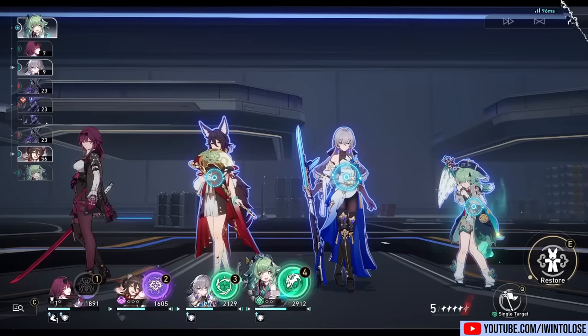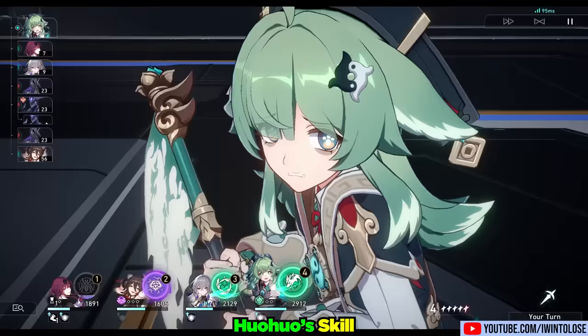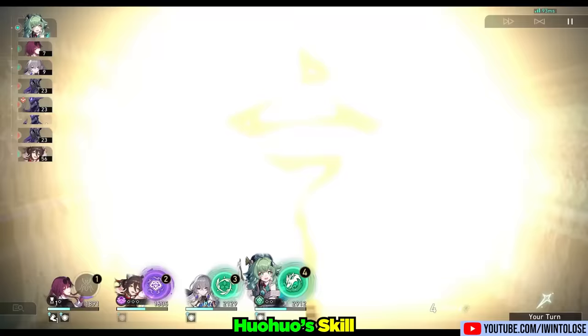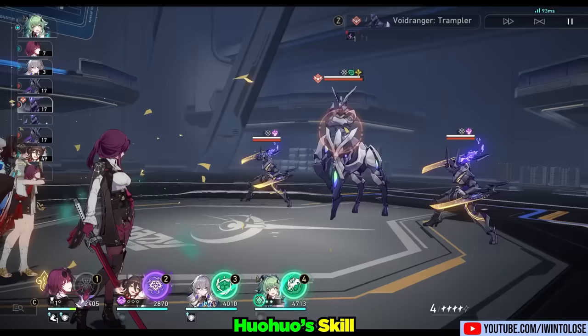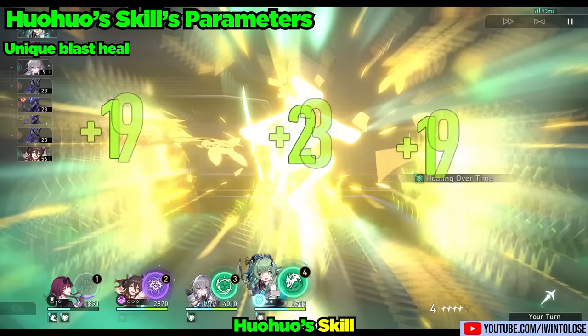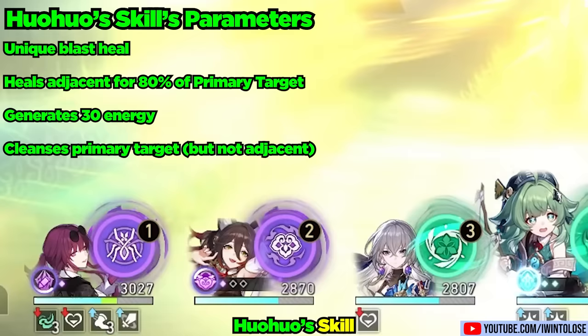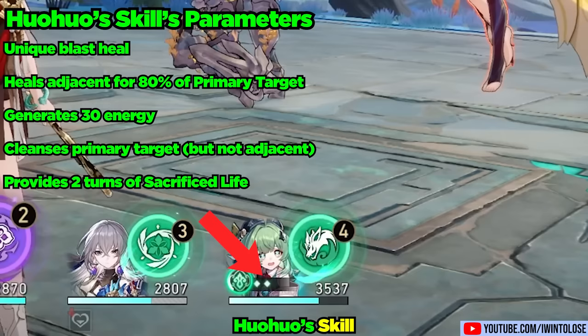Up next is her skill, Talisman Protection. Her skill is a unique blast heal, which heals the primary target for quite a hefty amount. It also heals the adjacent targets by about 80% of the primary target. It generates the standard 30 energy, and it also cleanses the primary target only. And very importantly, it provides her with a couple turns of Divine Provision.